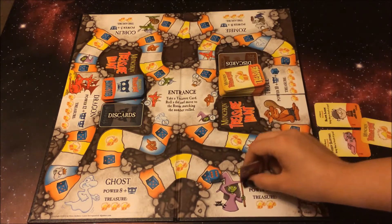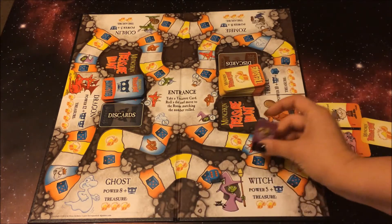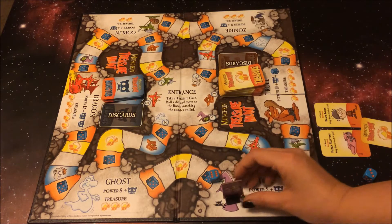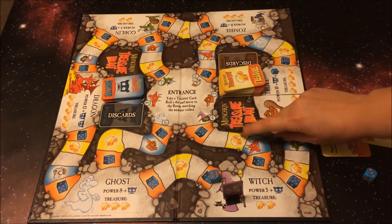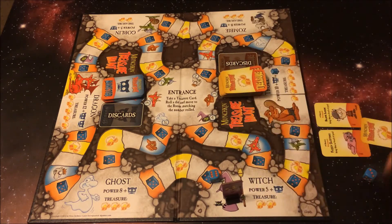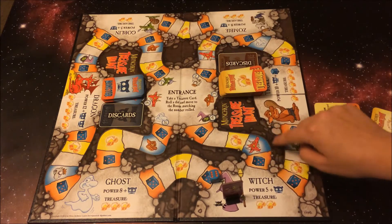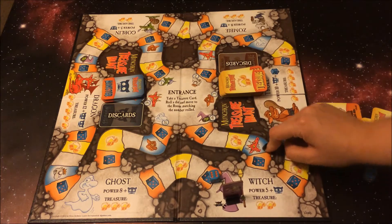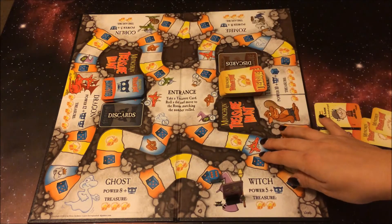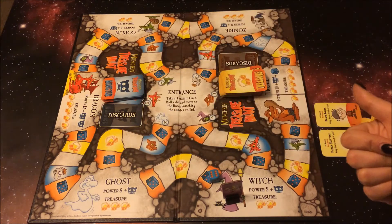Once I get to an area — a cave — whether it's the entrance or one of these monster caverns, I can't continue any further; I have to defeat this monster. If I were to land on any of the treasures, I would just automatically draw one of the treasures and put that into my hand. If I landed on any one of the little monster faces, I get automatically teleported to that monster's area. In the beginning, you definitely don't want to hit up the dragon — he has a lot of treasure, but he's pretty powerful.